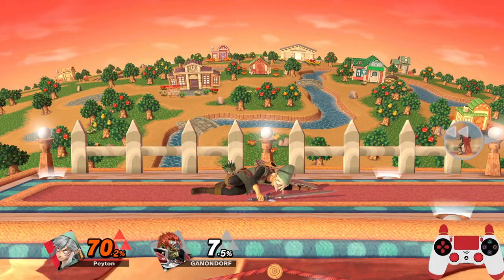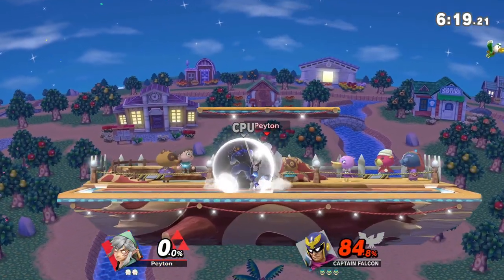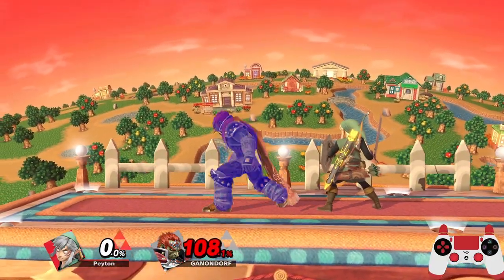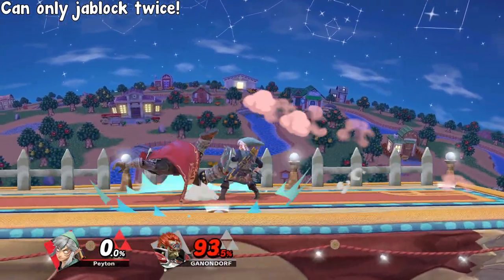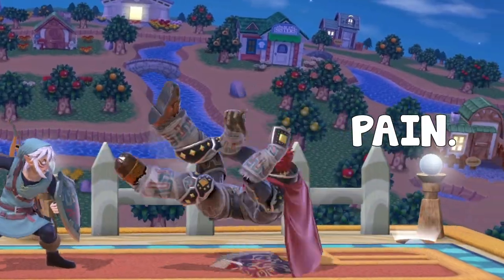The most optimal punish for a mistech is most likely your jab lock. As the name implies, a jab lock is where you use a jab to reset your opponent's bounce animation. You can reset your opponent only twice before they automatically stand up.